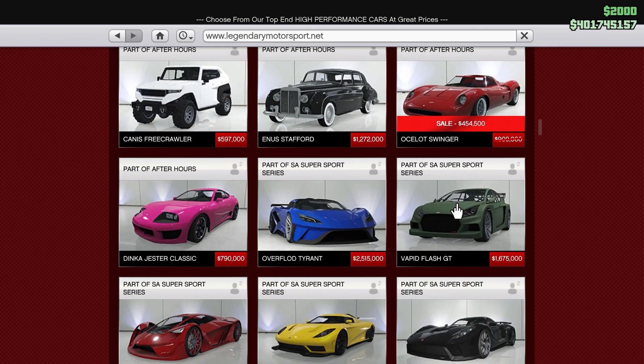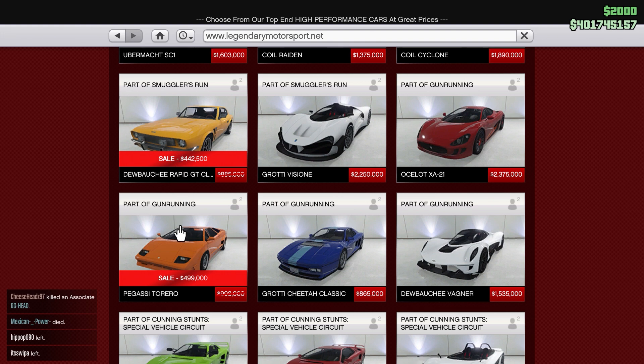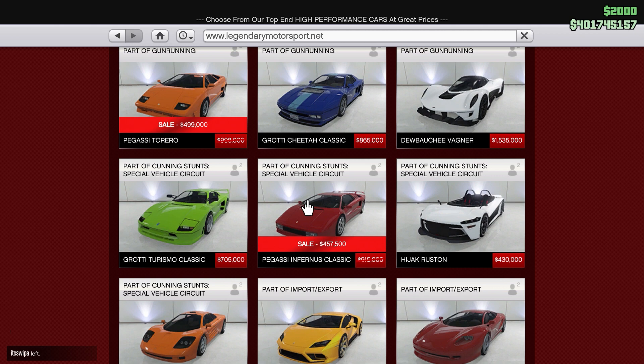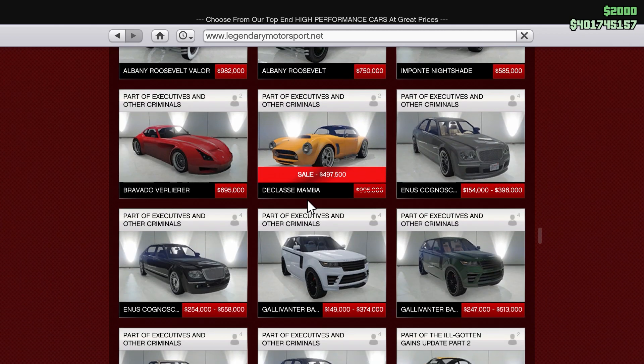Swinger is 50% off. 190Z is 50% off. Viscera is 50% off. Silvestra is 50% off. RapidGT 50% off. Torrio 50% off. Inferno's Classic 50% off. Bamba 50% off.